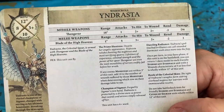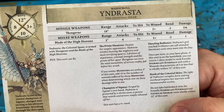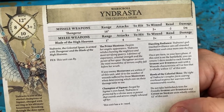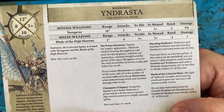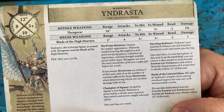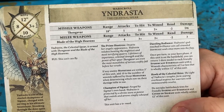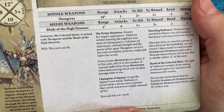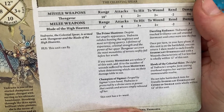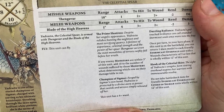She is also known as the Prime Huntress. Despite her angelic appearance, Yndrasta relishes hunting the mightiest and most terrifying quarry. Lifetimes of experiences, celestial strength, and the power of her spear Thingava see even the most monolithic of terrors swiftly fall before her wrath. If any enemy monsters are within 3 inches of this unit, add 10 to the number of wounds suffered by those monsters when determining which row on their damage table to use.